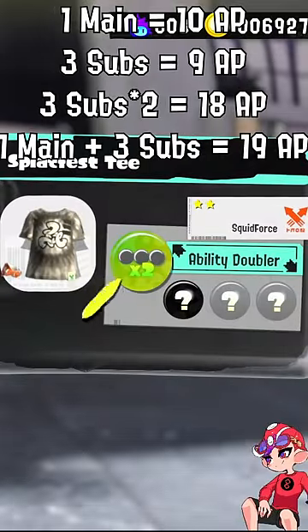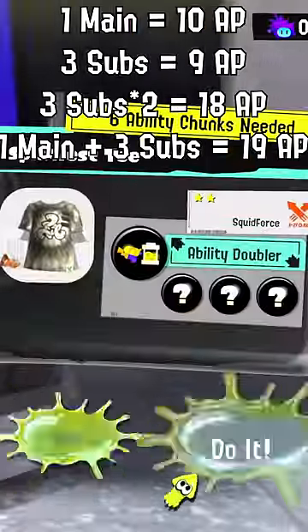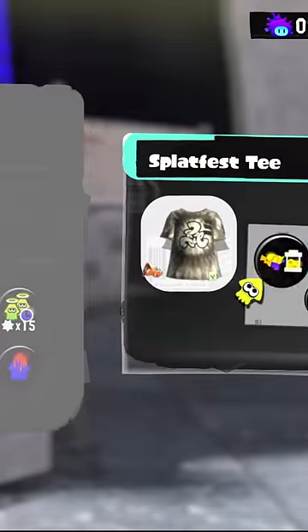This is great because not only are you going to be scrubbing your Splatfest T, but Ability Doubler actually gives you less than having a main and three subs of any ability. So instead, you can change it to something else — in this case I'll use Swim Speed Up as the main.